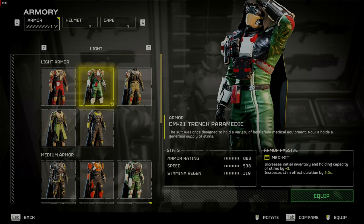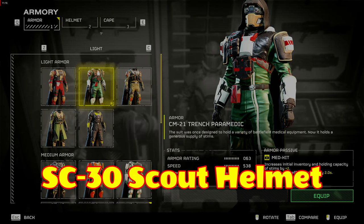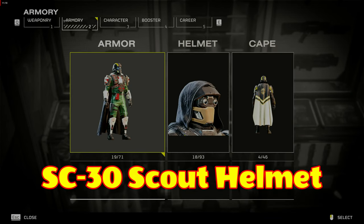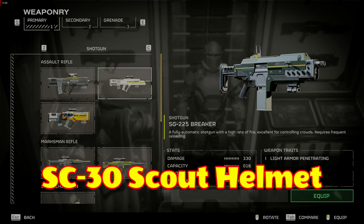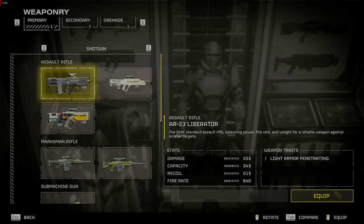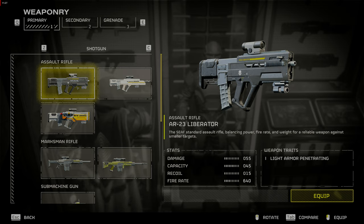Here is another tip. The SC-30 Trailblazer Scout Helmet will increase your speed by 6 and stamina by 3, but decrease your armor rating. You can find this in the Superstore on Rotation. If you get the matching armor, you will be less detectable to enemies, which is good for sneaking around patrols and avoiding fights.